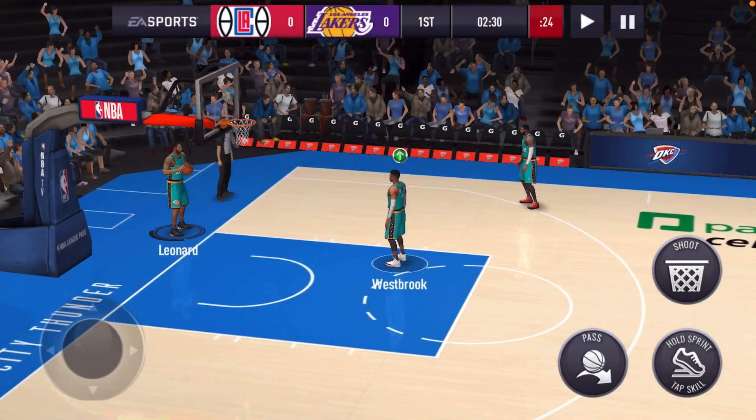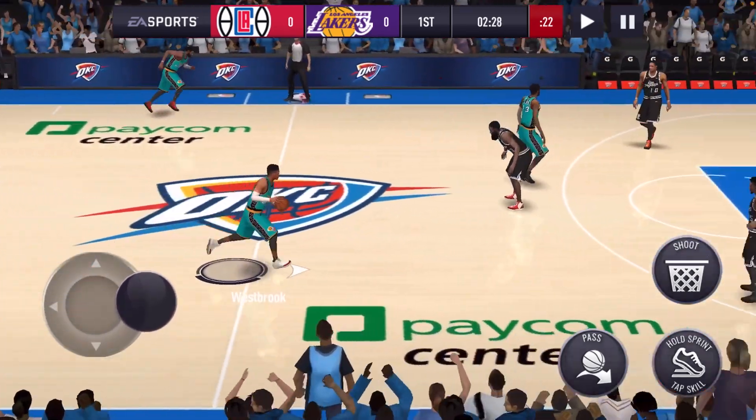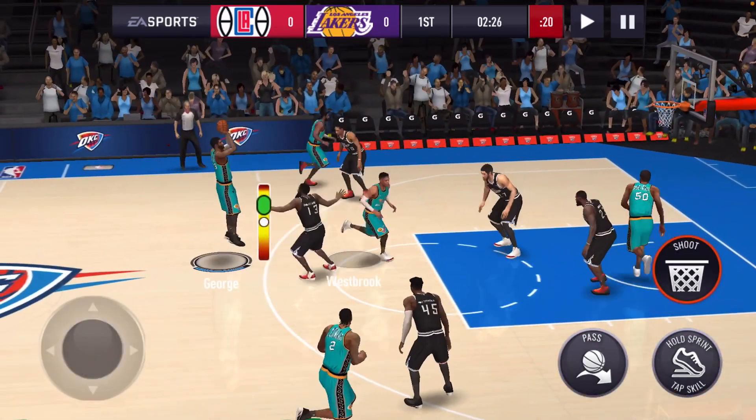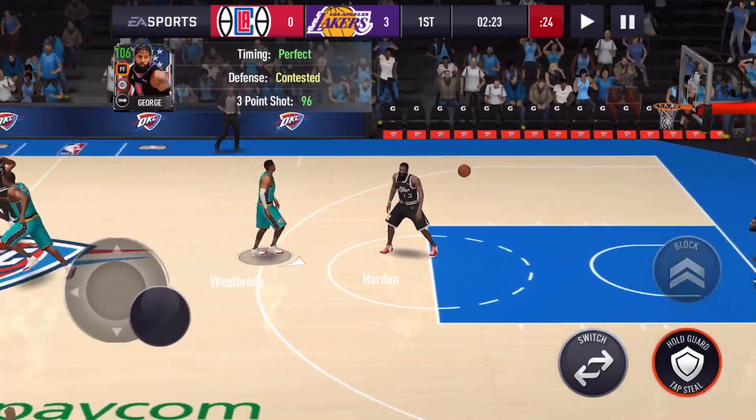We're going to go ahead and head into the first game. First game, let's do it. I think this is a 102 overall current season team. Give it to Paul George for the first three — and it's good. Let's get it, PG.